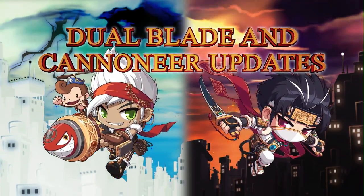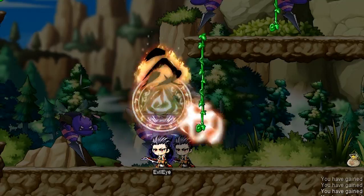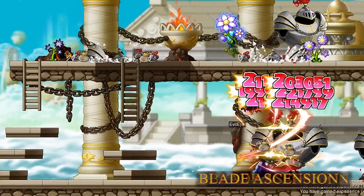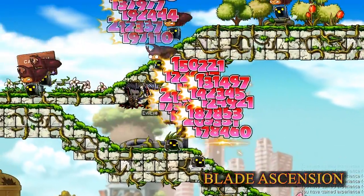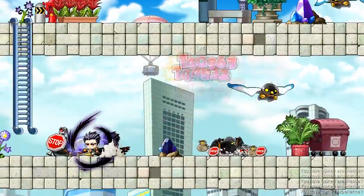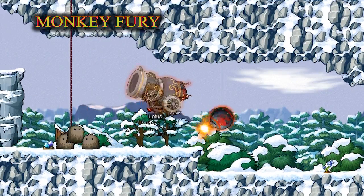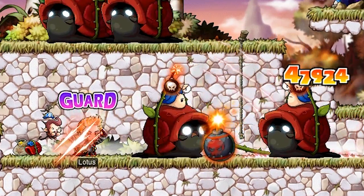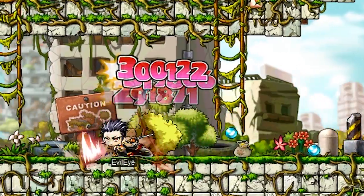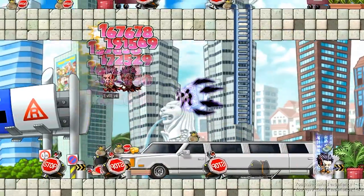The Dual Blade and Cannoneer character classes have both received new and revamped skills that show they're still classes to be reckoned with. Blade Ascension allows Dual Blades to stay on the offensive in midair by placing distance between you and the enemy, while the Cannoneer's Monkey Fury skill will bowl your enemies over as it bounces and rolls through enemy mobs before an explosive finish. Many more of the Dual Blade and Cannoneer class skills have received updates, so dig in and find out what's new.